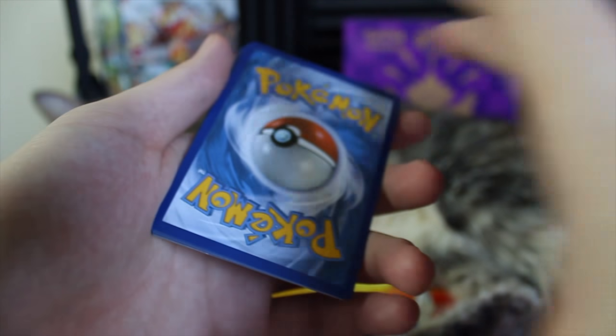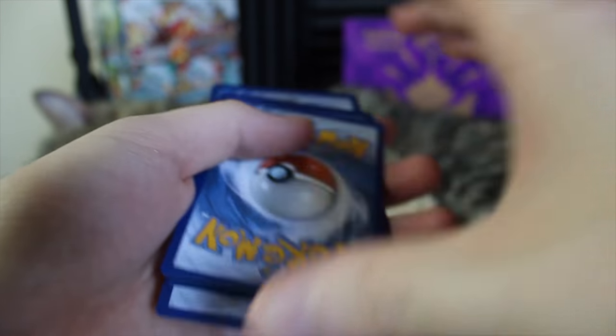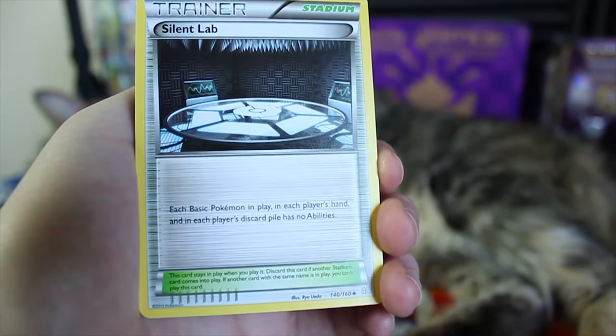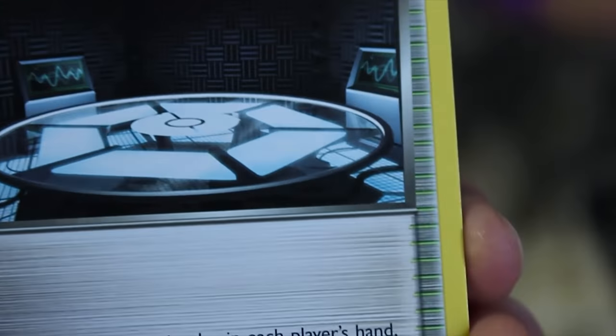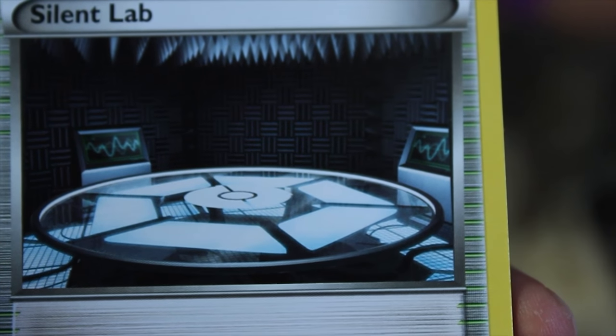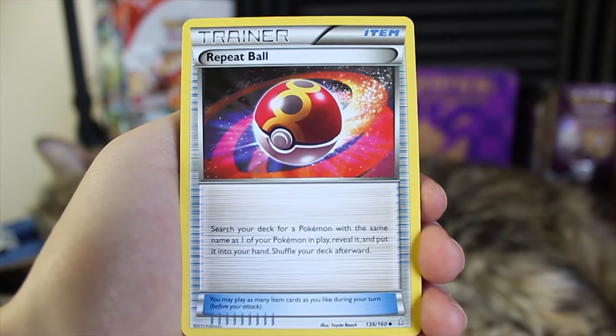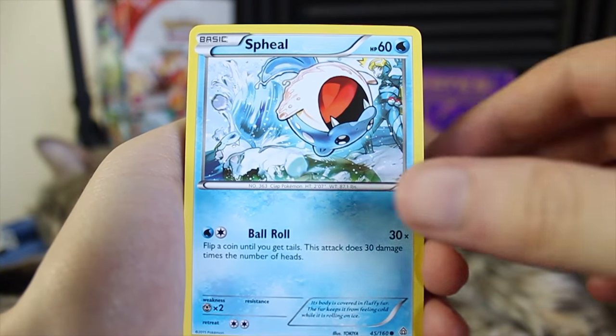There's the Primal Clash code card. We're doing the Primal Clash pack, and we have a Knit Arena, there's Silent Lab — this is like the audio foam. On Wednesday, the cat was kind of messing with the audio foam on my wall; she was trying to dig into that. Anyway, there's that — we've got Silent Lab, Repeat Ball, there's Feel.